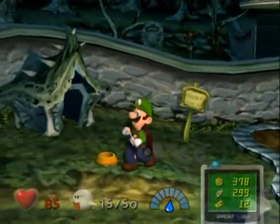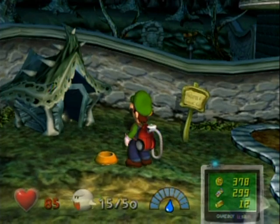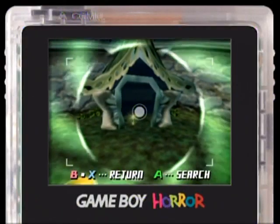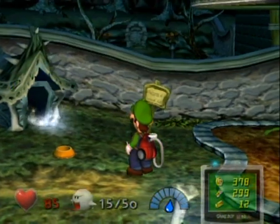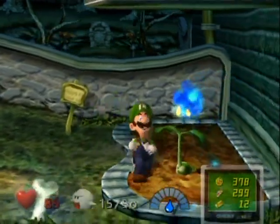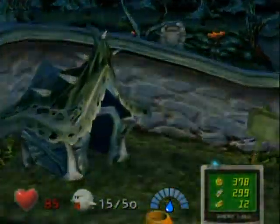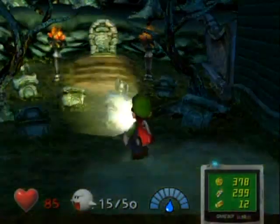Now you'll notice that there is a shiny spot in that doghouse there. Examine it with your Game Boy Horror, and like magic, a vortex appears! It's spooky! I don't think there's anything more I can do in this room, so let's go in here and come out inside the graveyard.